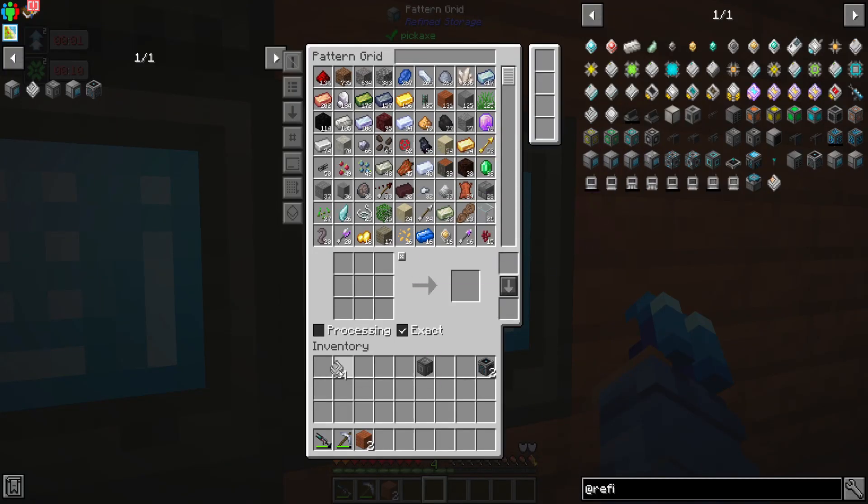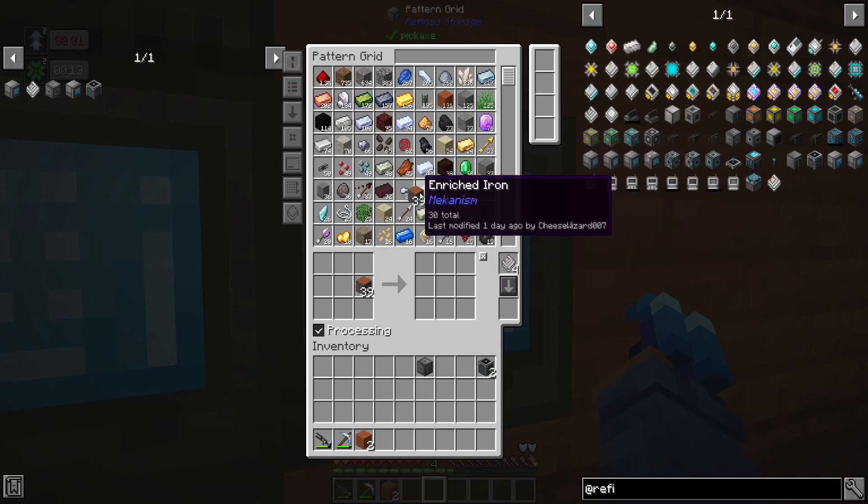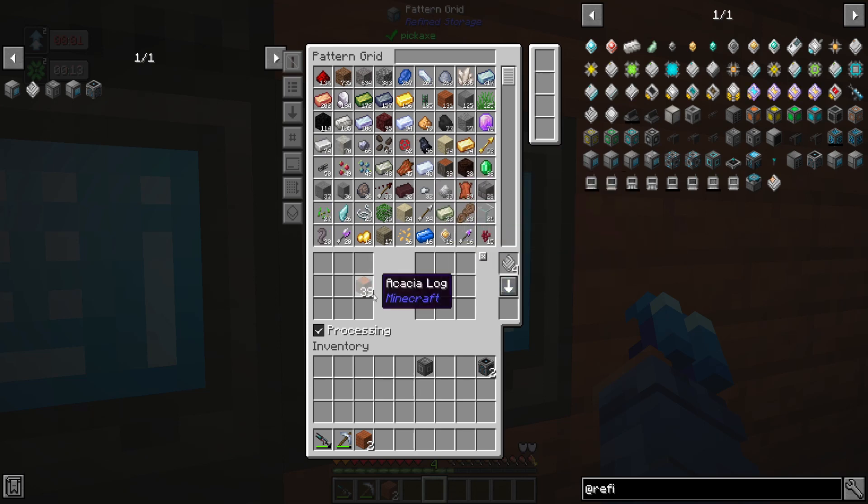With the pattern grid we put our blank patterns in. We've got two modes: crafting patterns and processing patterns. If we wanted to make a pattern for stone bricks, that's just a crafting pattern. But a processing pattern would be where, say, a log goes into the furnace and charcoal comes out - that is a processing pattern. Pretty simple, but that's not what we're looking for right now.